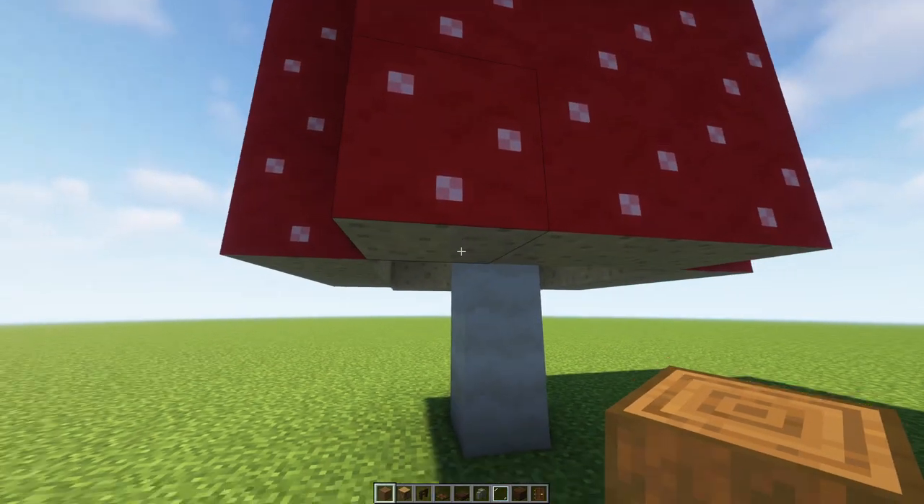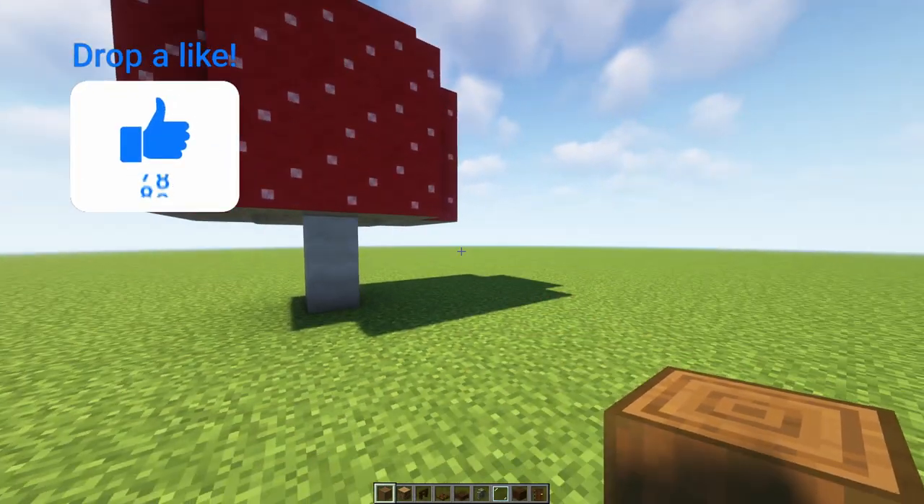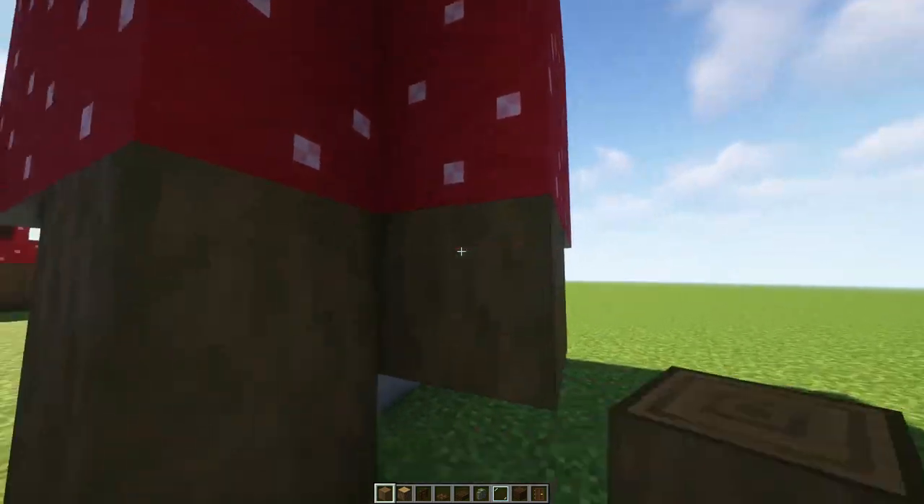First, find a mushroom that has a two block space between the mushroom and the ground. We're going to start with our stripped spruce logs, so fill it in all the way underneath the mushroom leaving a gap for the door.